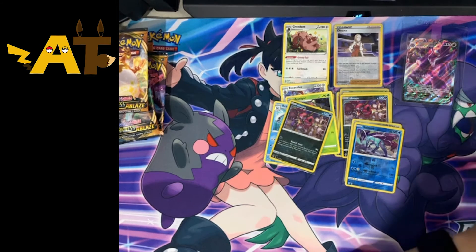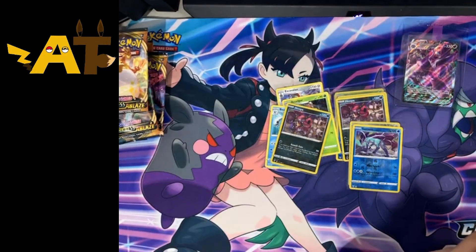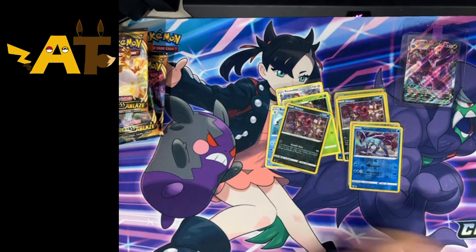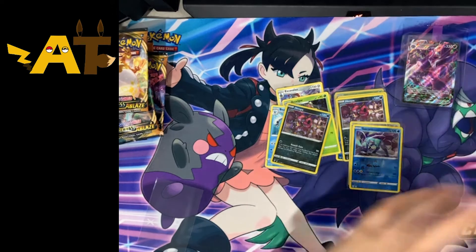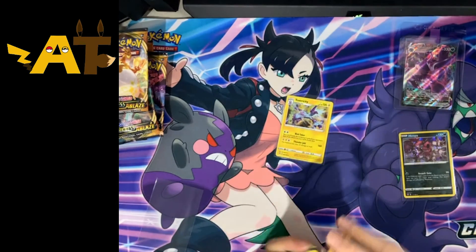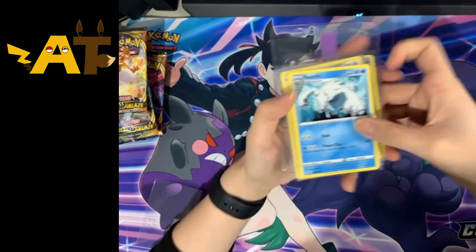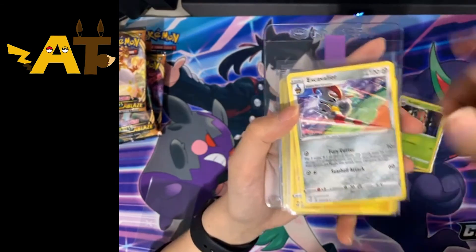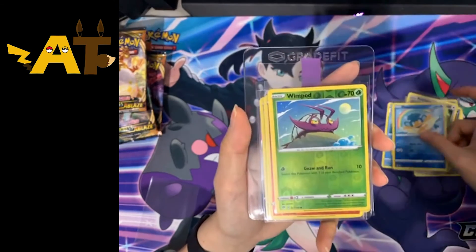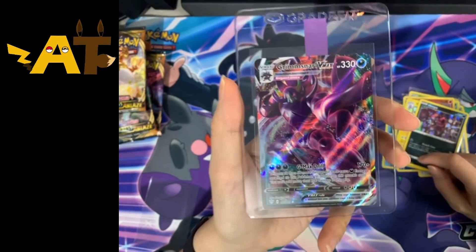Let me put the Grapefruit away. What I'm going to do is go through what we managed to pull. This was from the Rebel Clash pack — putting that to one side. Now looking through the Darkness of Blaze stuff. We have two holos, four regular rares, and one VMAX. So: regular rares, reverse holos, holos, and then our Grimmsnarl VMAX — which looks very pretty.